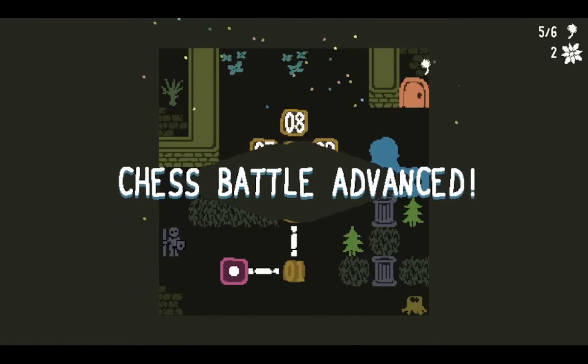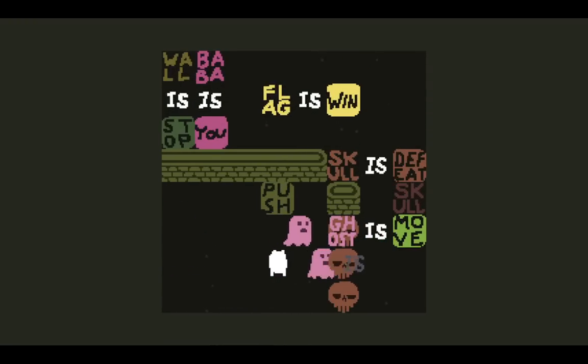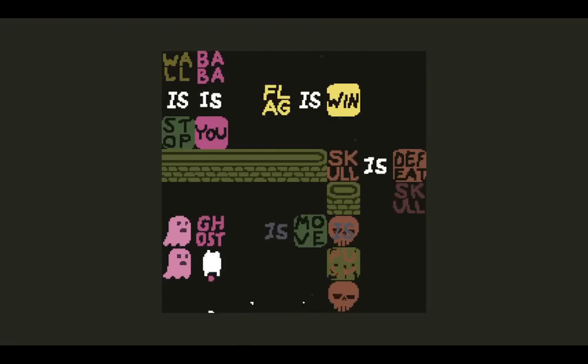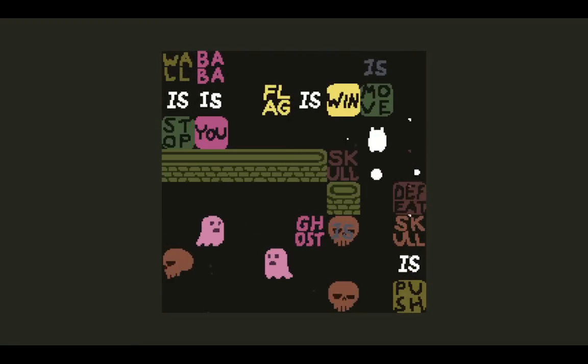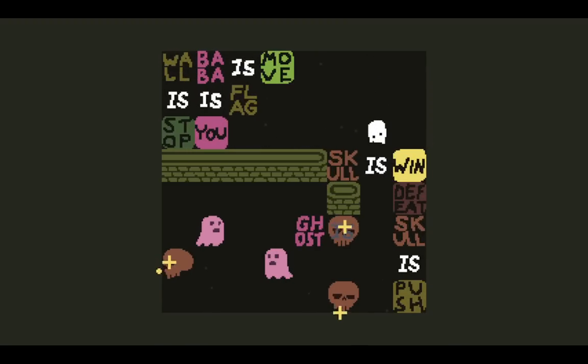Next is level C7. Here we are forced to make some sort of Ghost is move. Skull is push? Seems like that's what we're doing. We got the 'is'. I did this, then Ghost is move. So Skull is push is available now. Break Skull's defeat — there's no flags because it's a troll. Do Skull is win. Can we make Baba is move in this level? Alright, cool — get the Skull's win happening, except not now.